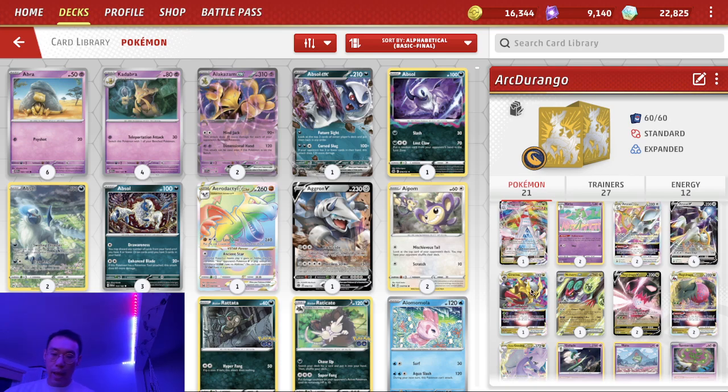Giratina for that big attacker and also to take out Mew. There's a Choice Belt in here, which I'll show you soon. Noivern EX is really fun for going up against Miraidons or Chien-Pao because they're mostly running basics and you can just stall them out. There was this one game where the opponent was down to one prize and I finally got the Noivern set up and they just could not do anything — it was just try not to deck out.